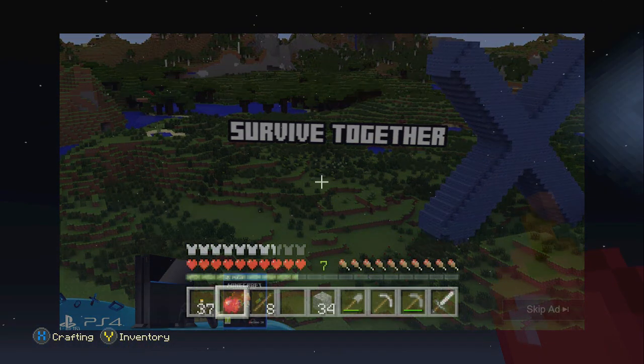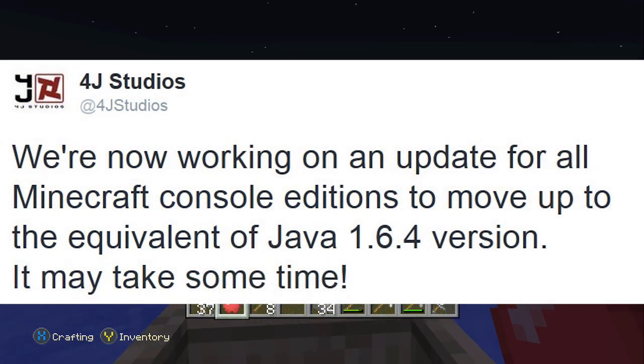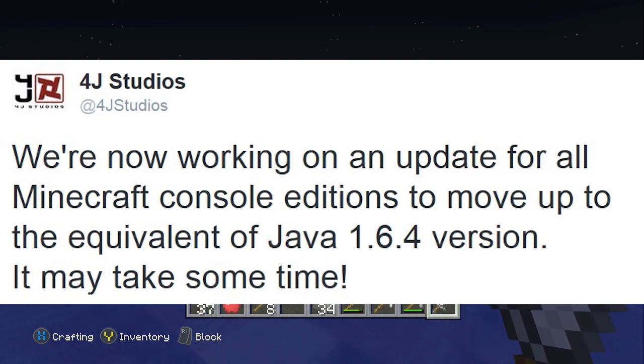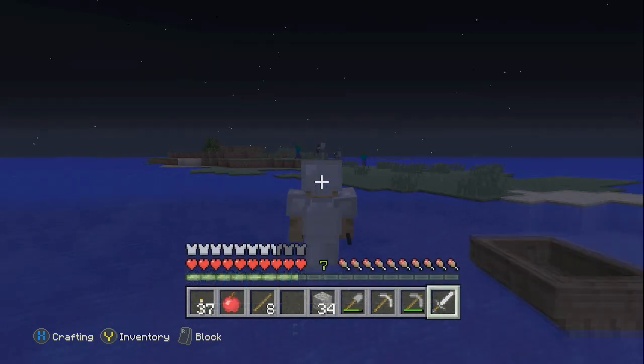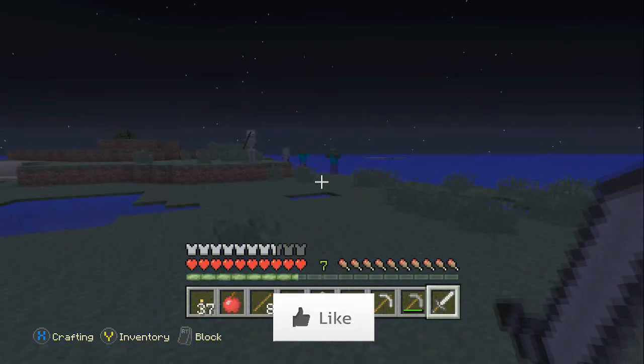The thing is, both of these biomes aren't meant to be coming into the next big update. They were actually introduced in the 1.7.2 update, and 4J Studios said in a tweet that they are only going to do an update based on the 1.6.4 update. So obviously, 1.7.2 comes after 1.6.4 — so why would these biomes be involved in the next big update?